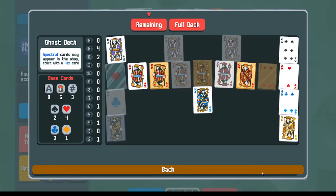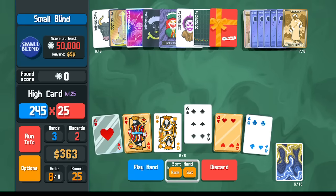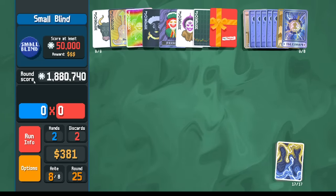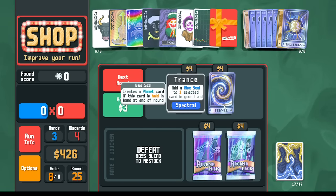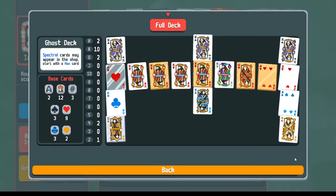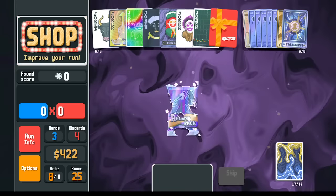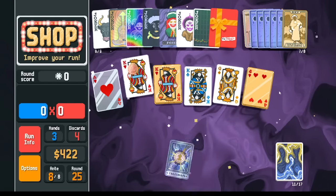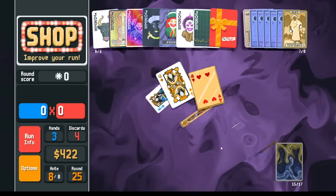Should I get rid of Plutos so I can copy Temperance instead and use the money for shop re-rolling? I think we're just good on money. I'm looking for the Six. Three cards — there's the Six. Show me Cryptid. I keep forgetting we score a ton of points now. Not an optimal run by far. Trance with the blue seal giving us random Planet cards — there's always a chance we get Plutos. Do I want the gold seal? Let's do this — let's go Arcana Pack. What card do I want to make a gold seal? I want to make this King a gold seal.